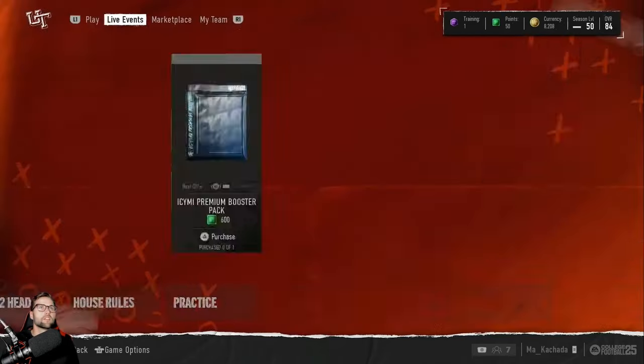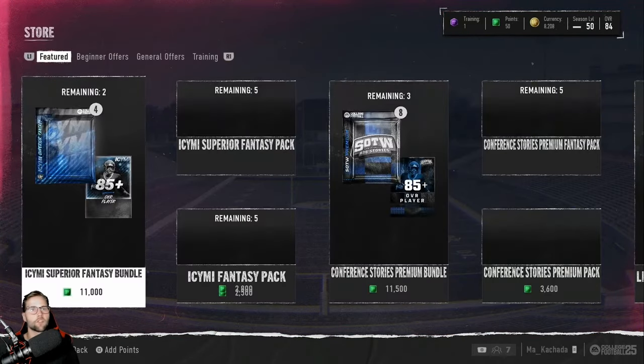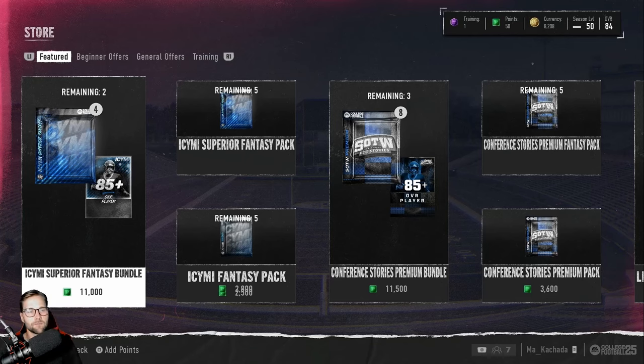The other is points. What are points? Points are your physical cash — your credit card. You put your credit card down, you get these points. Essentially, you're exchanging your real actual money into this game.